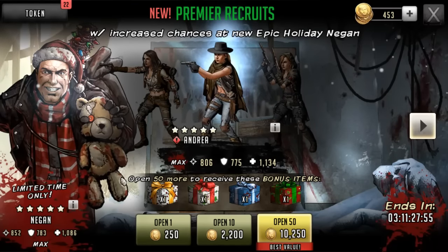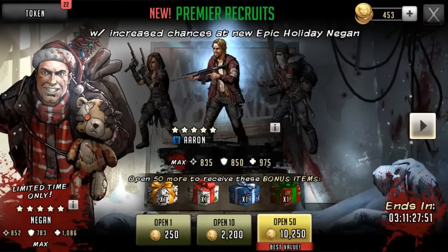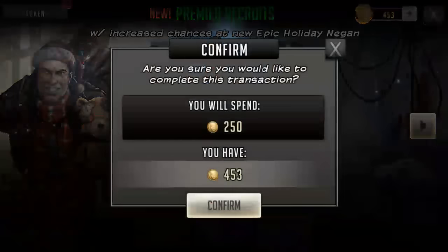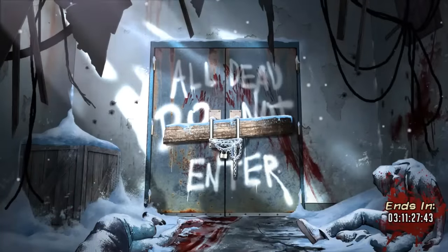Let's do a single pull for this bad boy. Let's open it up now. We're going to stop it on Green Jesus, one of the most powerful toons in the game — great support toon. Let's open it up and see what Scopely has for the bag.